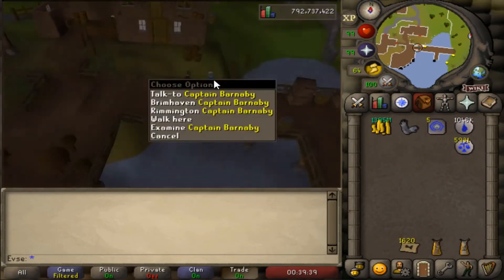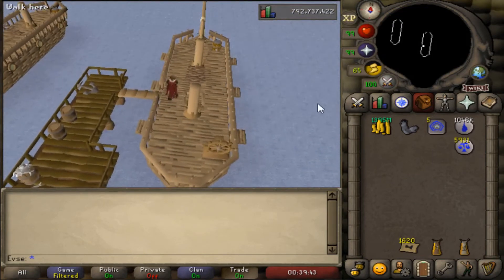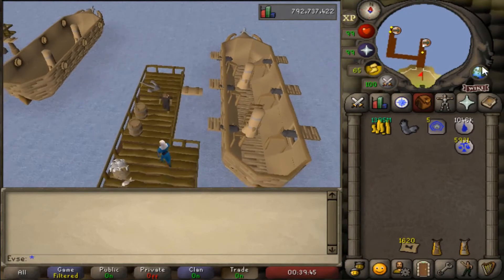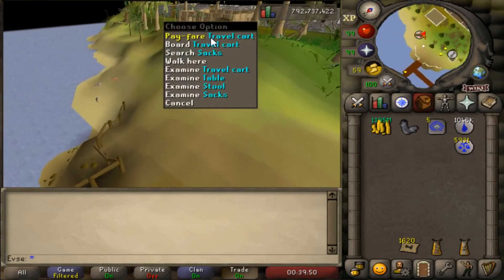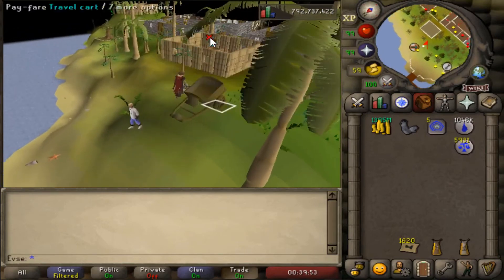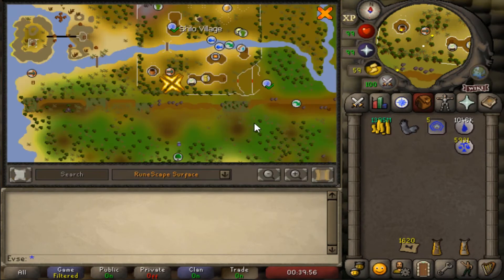When you are here, travel to Brimhaven with this guy, Captain Barnaby. When you arrive at Brimhaven, simply run southeast until you see a cart. You can take this cart — it will cost you 200 coins, and it will take you straight to Shiloh village.